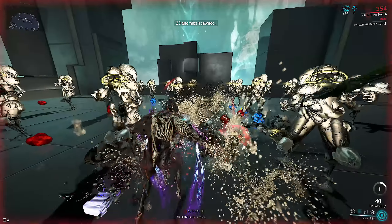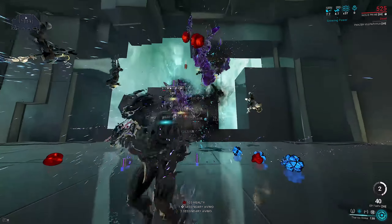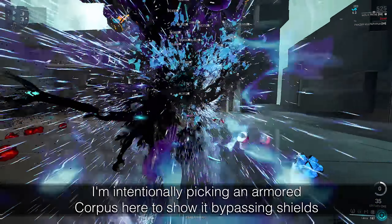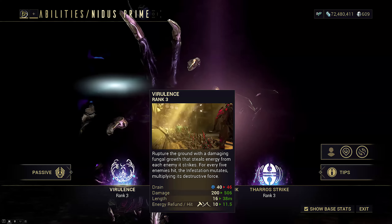At low stacks, this means you can blow stuff up on Steel Path even without having to build up your mutations. The Toxin damage also bypasses shields, meaning for Corpus, Larva Burst can instantly blow them up. Virulence is 100% Puncture scaling and has to eat through shields first.